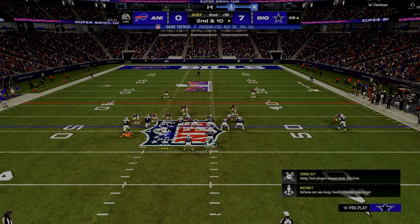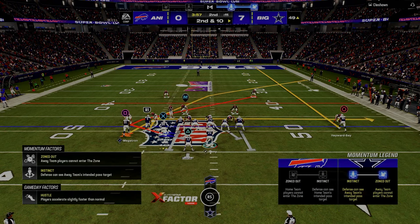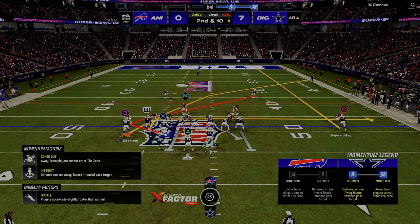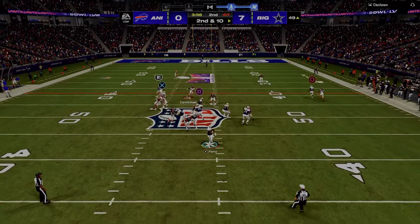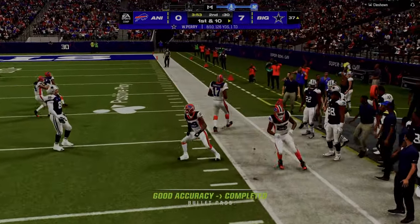It looks like he's running man coverage — you can kind of tell that. From a space progression, where are my routes attacking? I'm attacking deep and horizontal, so I'm looking fade first. Then I look at my drag, get the pick I wanted, and we just moved the ball down the field.